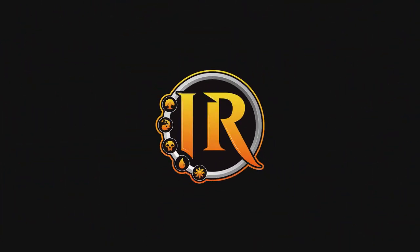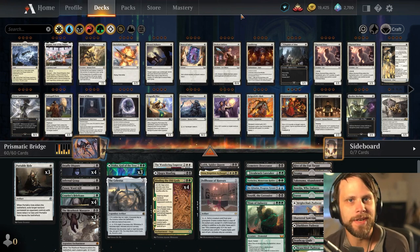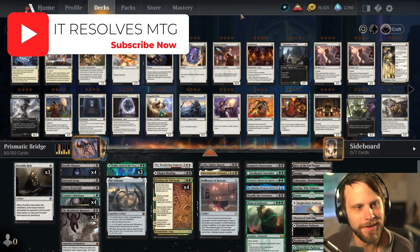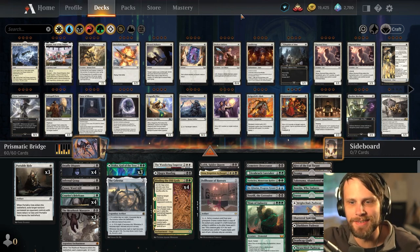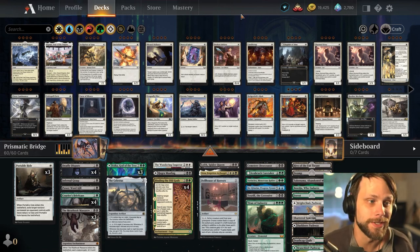Welcome back to It Resolves where we play a new deck every single day. Today's deck is Prismatic Bridge. We do have a lot of misplays here on the channel. I saw a lot of people commenting on the BAMP planeswalkers list — yes I did misplay, but it is what it is. It's not going to be perfect and that's okay. We're here to have some fun and that's most important to me.